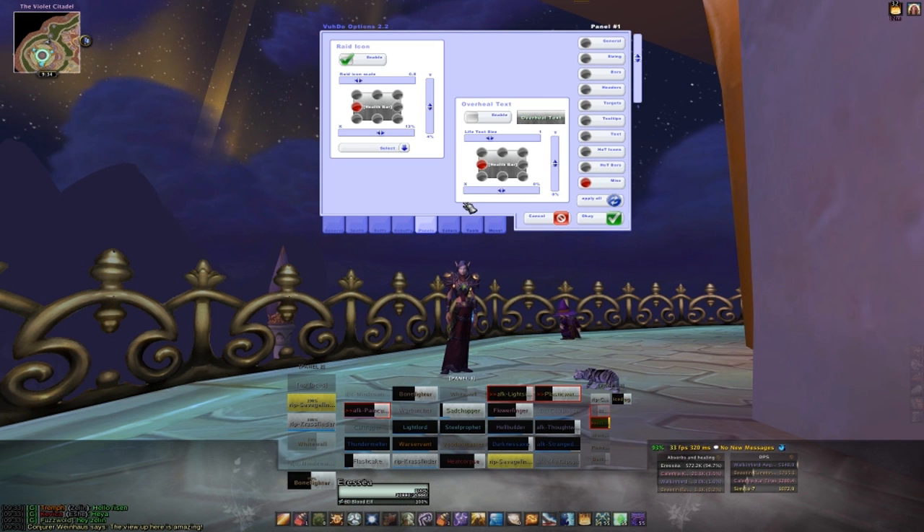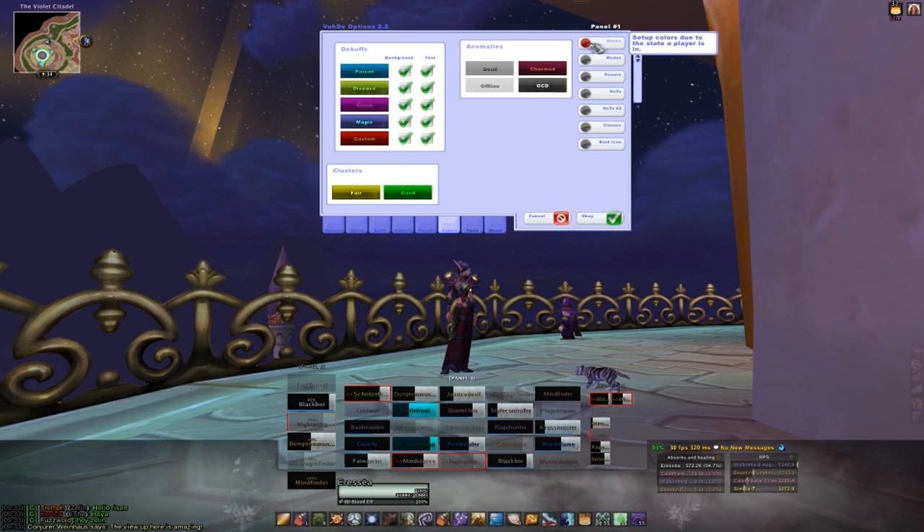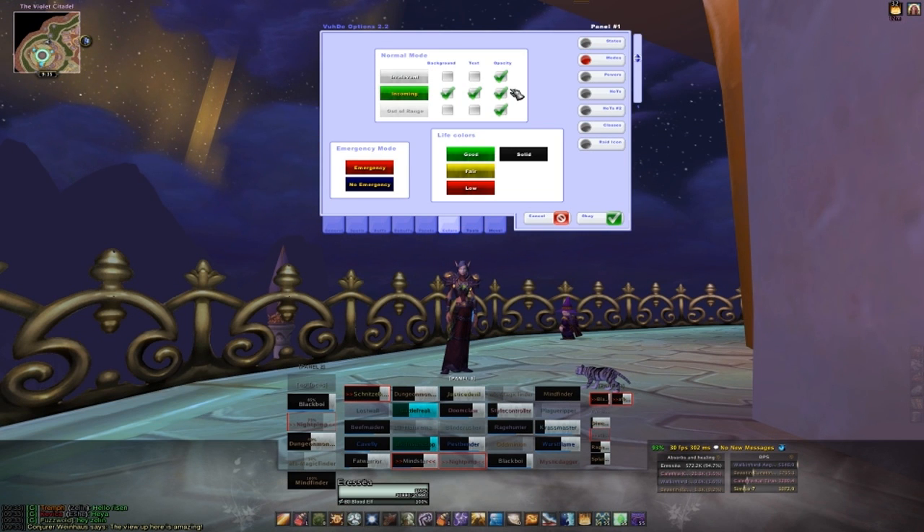The miscellaneous section is where you can choose to show raid icons or overheal text. The colors tab is pretty obvious. The state section is where you can change the color of what the bar will turn into when somebody has a debuff that you can remove. The mode section is important for setting up your incoming heals display. Make sure that the background, text, and opacity are checked off and that you have it set to a nice green color. When you first open up Voodoo, the default layout has the bar set to be red for low health, yellow for fair health, and green for good health. If you like that sort of display, here is where you would change those color settings.